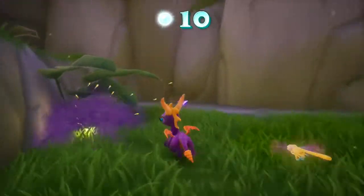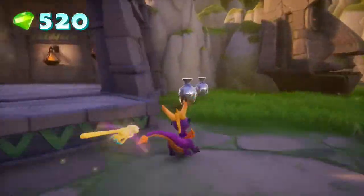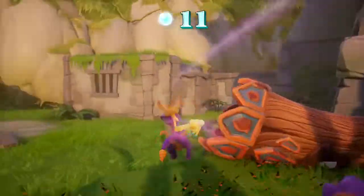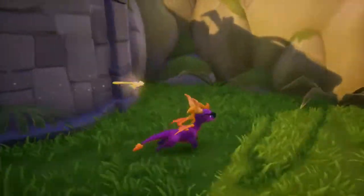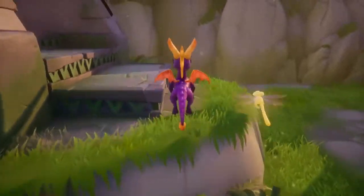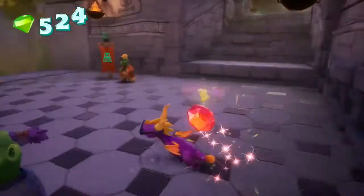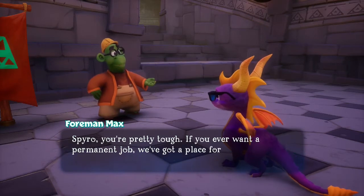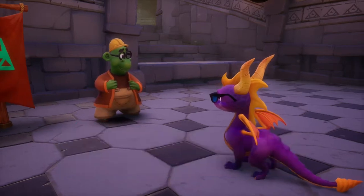Shouldn't be too much longer to get through all this. There's stuff down there. Let's go over here and grab these. Spyro, you're pretty tough. If you ever want a permanent job, we've got a place for you here. But for the moment, I want you to have this talisman. Oh, cool.